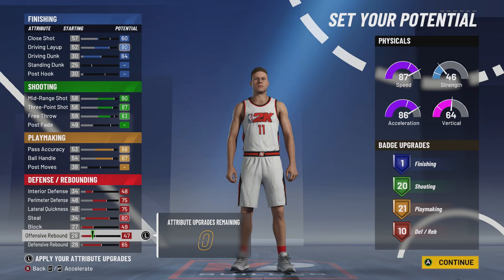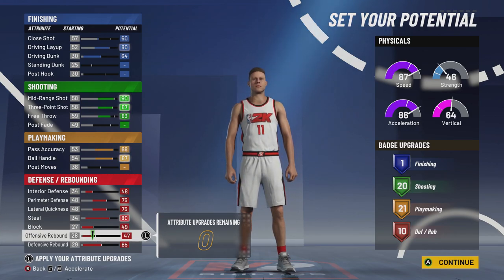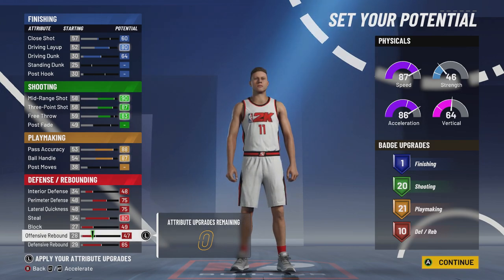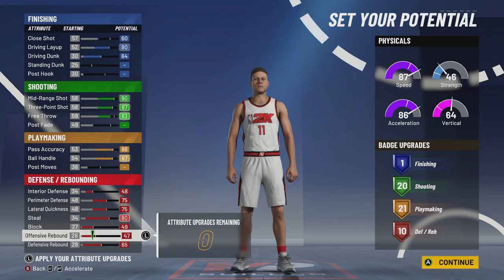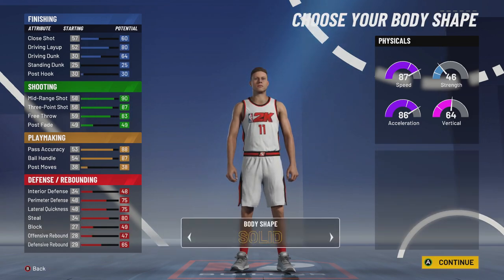Now look at this. Play shot's defense was not very good last year, especially compared to other builds like slashing and two-way slashing playmakers. But this year, since there's no quick draw, you only need 20 shooting badges — you can even go 17 if you want. You can have 10 defensive badges instead of like 5 or 6, or even fewer like you had on your play shot or offensive threat last year. Those two-way slashing playmakers are going to have a hard time with you.